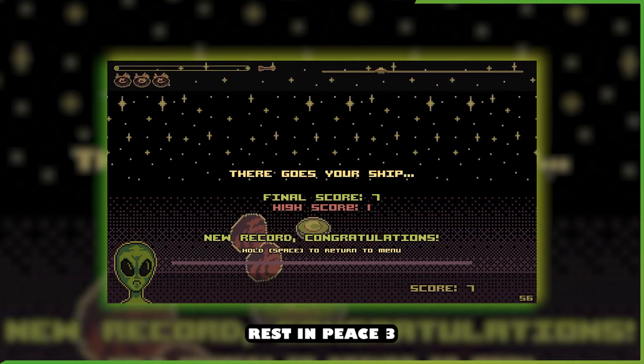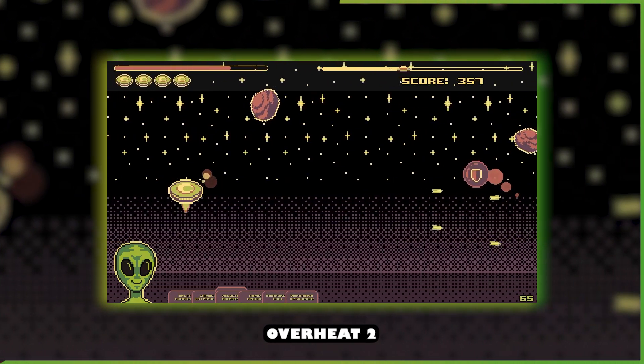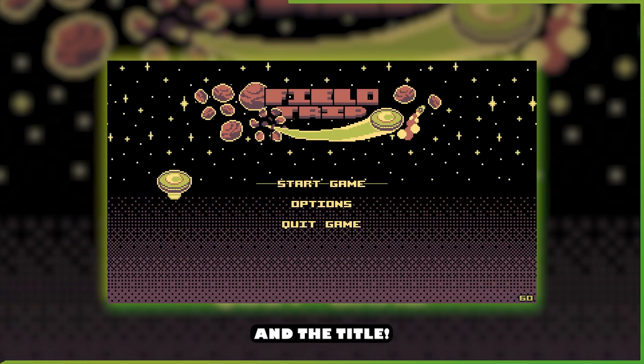Oh my god — aliens, rest in peace 3, text bubbles, freeze, overheat 2, instructions, ship selection, and the title.